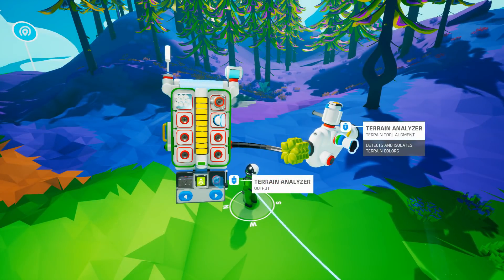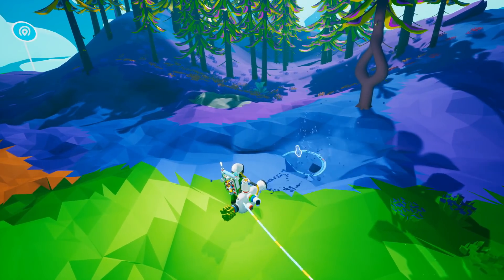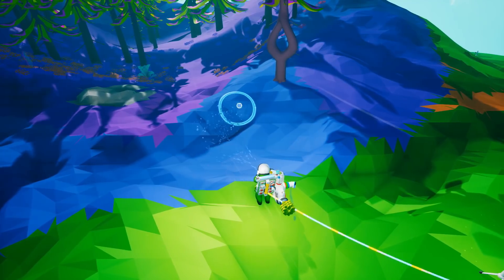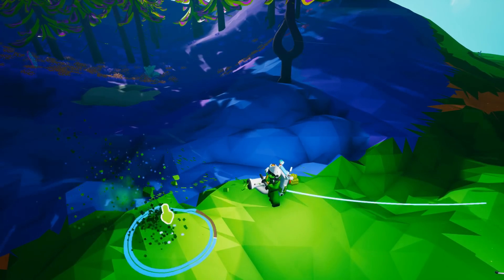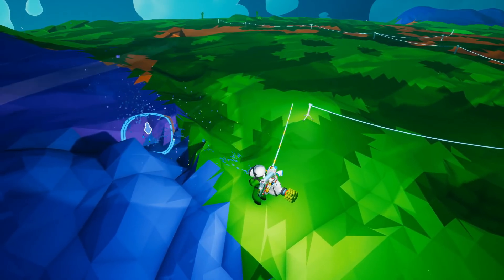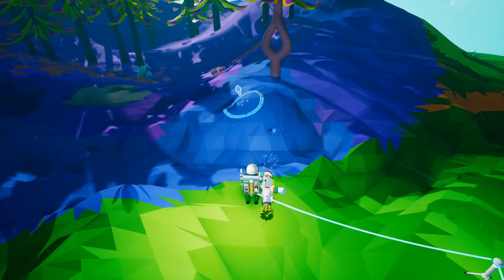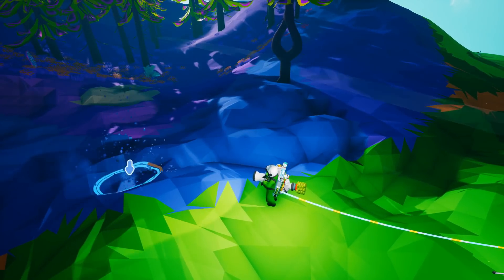The Terrain Analyzer has a few interesting functions. Initially, the indicator on the mod is black, signifying that it has not been initialized. As soon as you start digging terrain, the terrain's color is locked into the Terrain Analyzer. The analyzer's indicator will fill up while digging the same terrain color until it is full, at which point it will make a sound. Once full, it changes the Terrain Tool's behavior: when digging, only the analyzer's color will be dug and anything else remains untouched; when elevating, the elevated terrain will take the color of the analyzer rather than being gray. The Terrain Analyzer simply requires a certain amount of colored soil, and as soon as it has enough it becomes active and uses the regular soil in your canister.